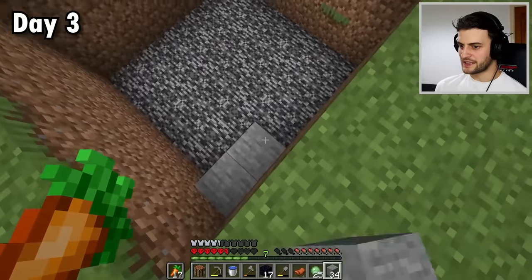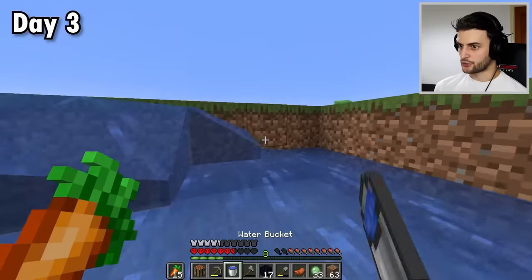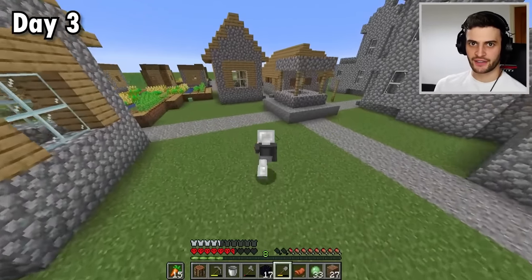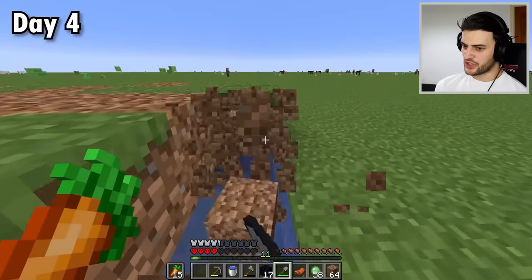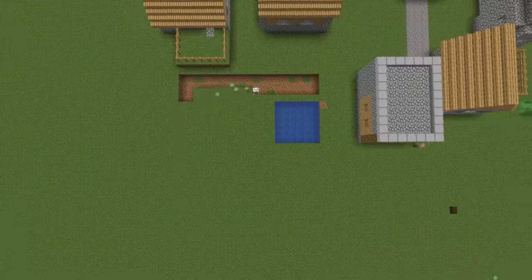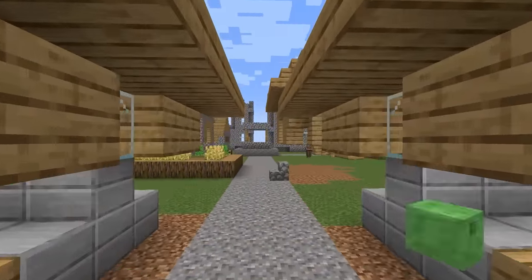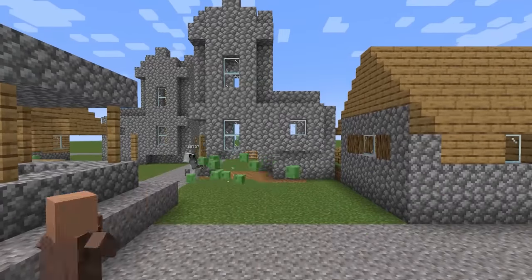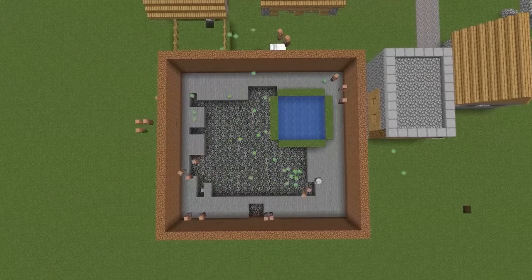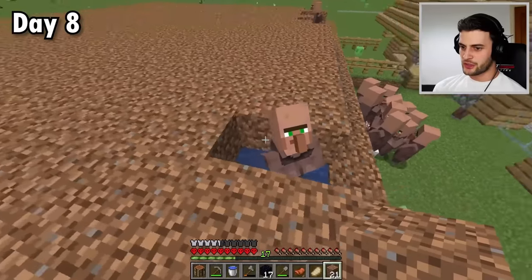After that near miss, I'm going to take the stone and place it as the floor, being careful not to die to any slimes in the process. Now to fill it with water, cover the top, and wait for the axolotls to start spawning. Unfortunately, none of them are spawning, so it's time to take this way more seriously and make this hole way, way bigger. And it is just about done.